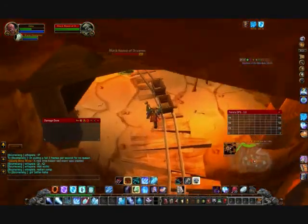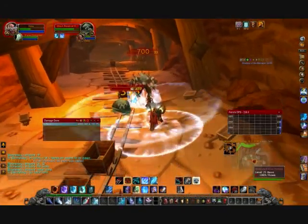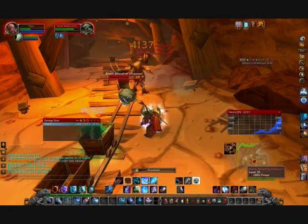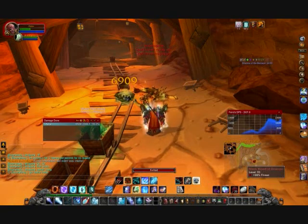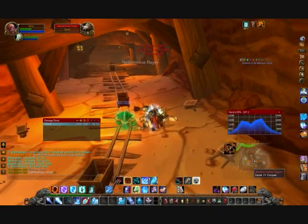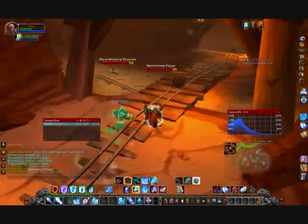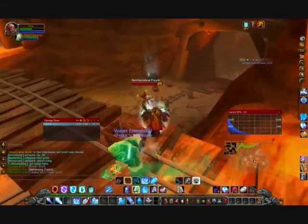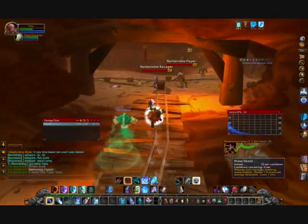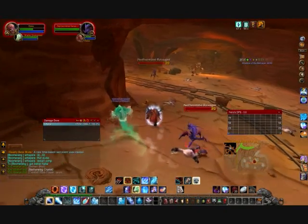One can either spawn inside one of these buckets or beside this post. One can spawn on this wooden ledge right here, so you want to look at that. Whenever you're crossing the bridge it should be like right in your face, so you really can't miss it.